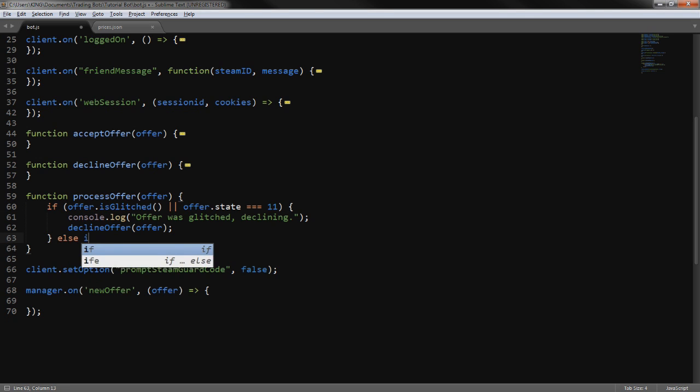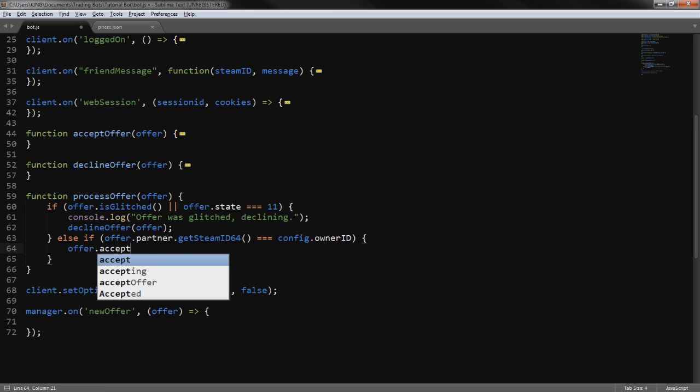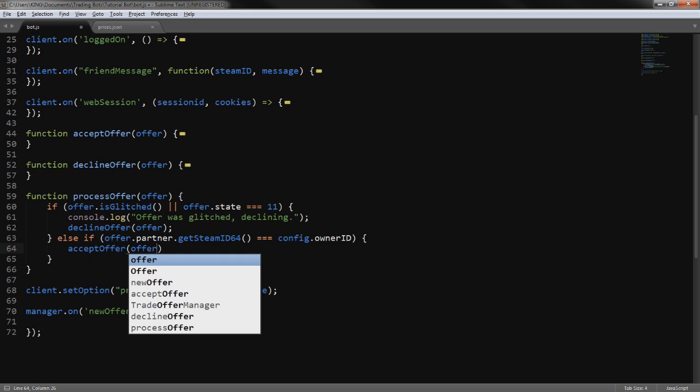Next we do else if offer.partner.getSteamID64() — which is the owner check we did before — is equal to config.ownerID, we call the acceptOffer function which handles accepting the offer for us.